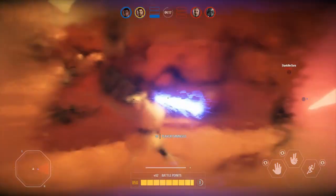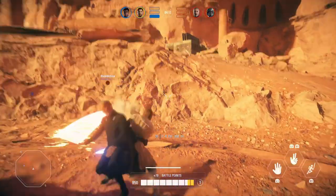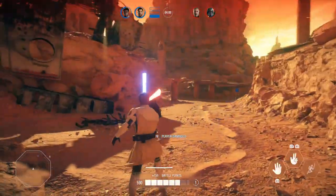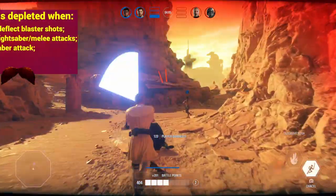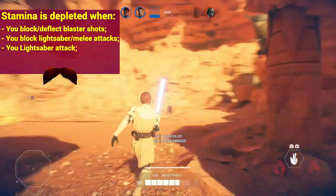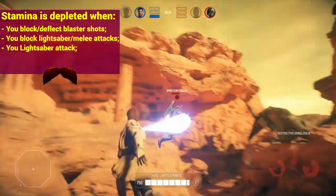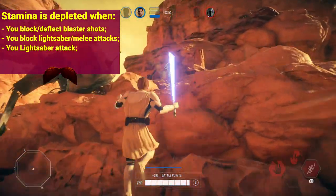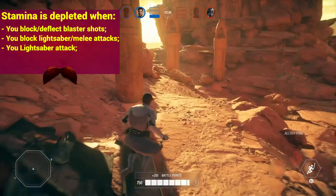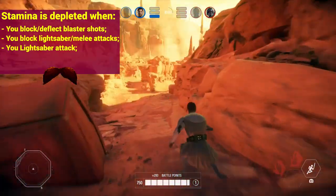Holding up your block used to cost stamina but now it doesn't anymore, so you can freely hold your block to prevent being hit. Now you only deplete stamina when actively blocking or deflecting blaster shots, blocking lightsaber or melee attacks, or when attacking with your lightsaber. Blocking with your lightsaber blocks enemy hero abilities, blaster shots, and lightsaber or melee attacks from the front. It doesn't block explosions, exploding shots, or stuns — and from behind you still get damaged.